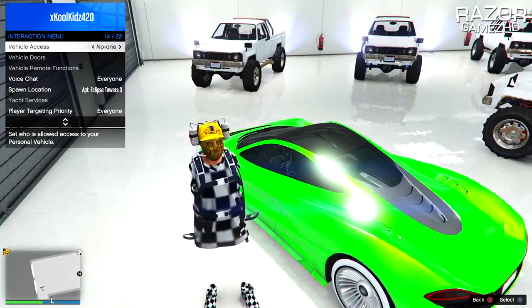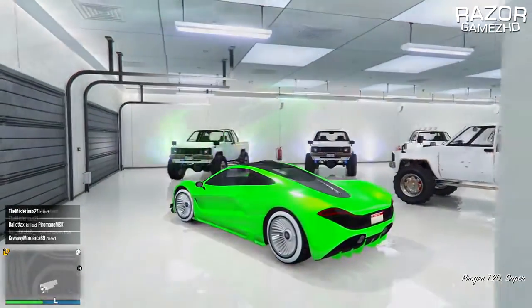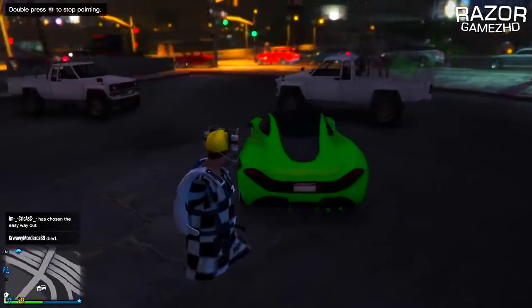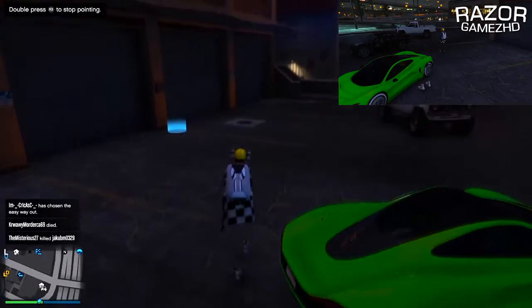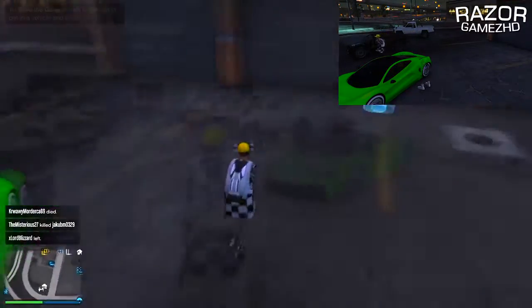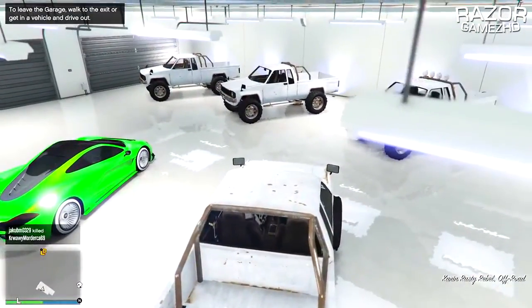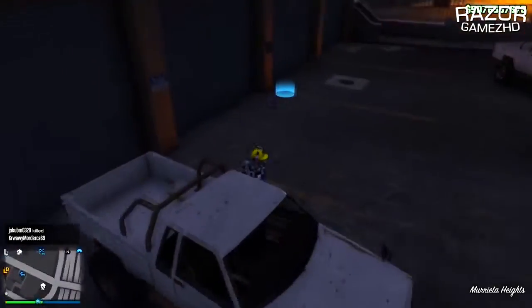Drive out the vehicle you want to duplicate. Since your friend is fully off the radar, he will also be fully invisible. Tell your friend to spam Y or Triangle on the vehicle door, and have him spam this throughout the whole duration of the glitch. Then go into your garage and drive out as many Rusty Rebels as you want. The vehicle you want to duplicate will be replaced with the Rusty Rebel.